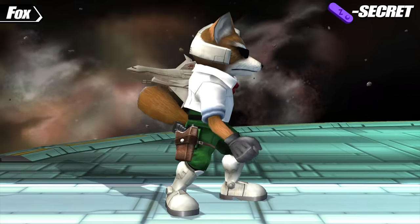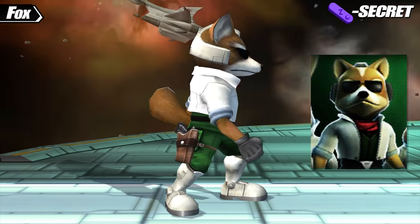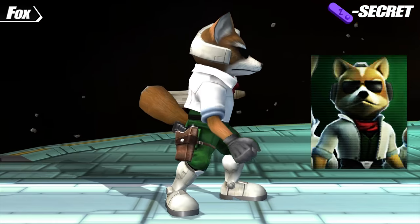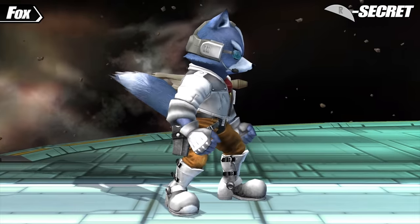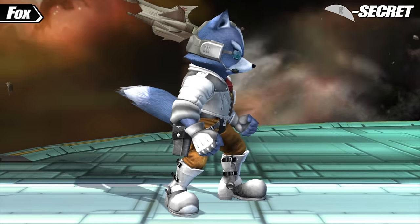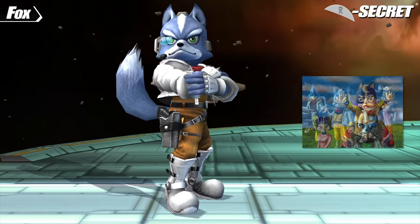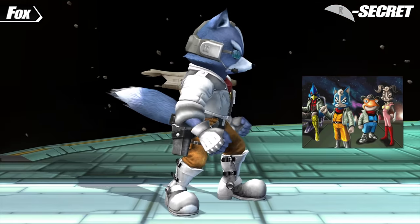For his Z secret costume, Fox becomes his father James McCloud, the former leader of Team Star Fox. Fox and James both look incredibly similar, but James is always depicted with his signature sunglasses, which naturally get included. His R secret costume goes the other direction, turning him into his son Marcus McCloud. In one of the endings of Star Fox Command, Fox and Krystal settle down, marry, and eventually have a son. Marcus later goes on to the Cornerian Flight Academy and forms a new Team Star Fox to follow in his father and grandfather's footsteps.